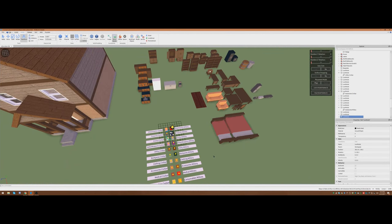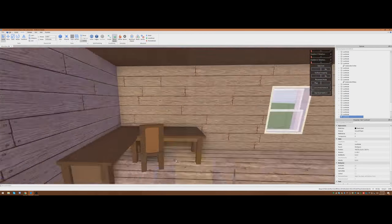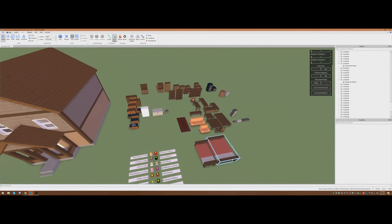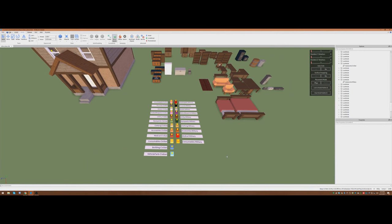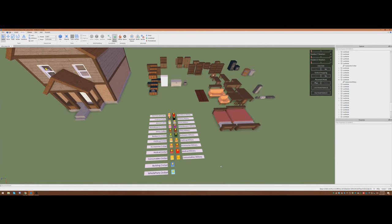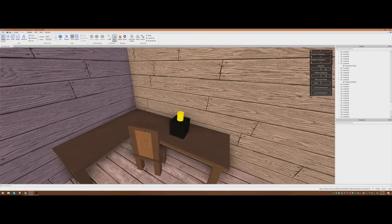Now we're going to grab Big Boy Military Firearms and go ahead and place that right on the table there. The cool thing about firearm spawners is that they're going to spawn a firearm with ammunition for the most part, because we don't want players to pick up a firearm with no ammo. This is something DayZ does all the time and it drives me crazy.